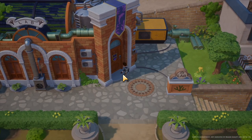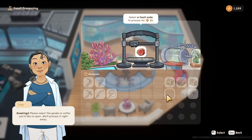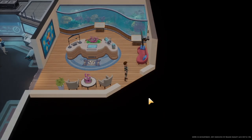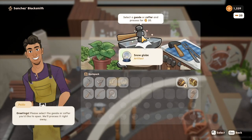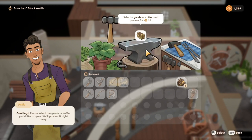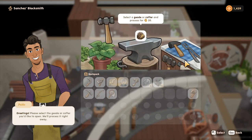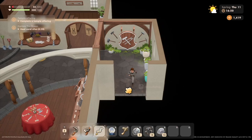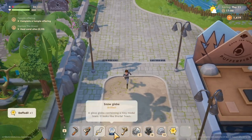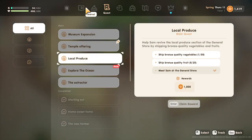We got silver kelp — not sure what we can use it for yet. Over at the blacksmith, we process a geode and get artifacts, silver ore, and coal. We definitely need more coal. We should also think about upgrading our tools soon, though that can get expensive.